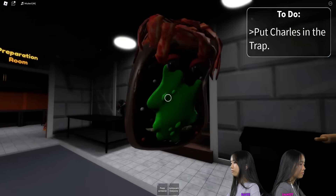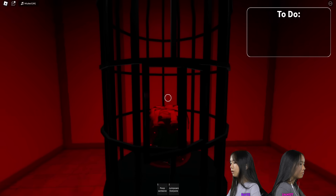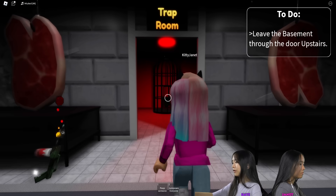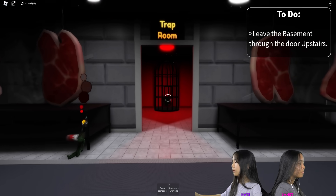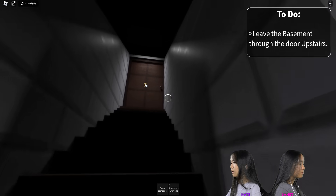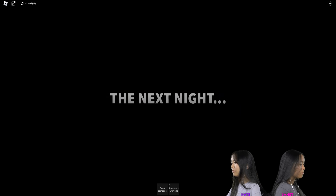Put Charles in the trap. He's inside. It's kinda scary. Alright guys, let's go. Leave the basement through the door upstairs. Okay, I'm going upstairs. Are you ready? The next night.